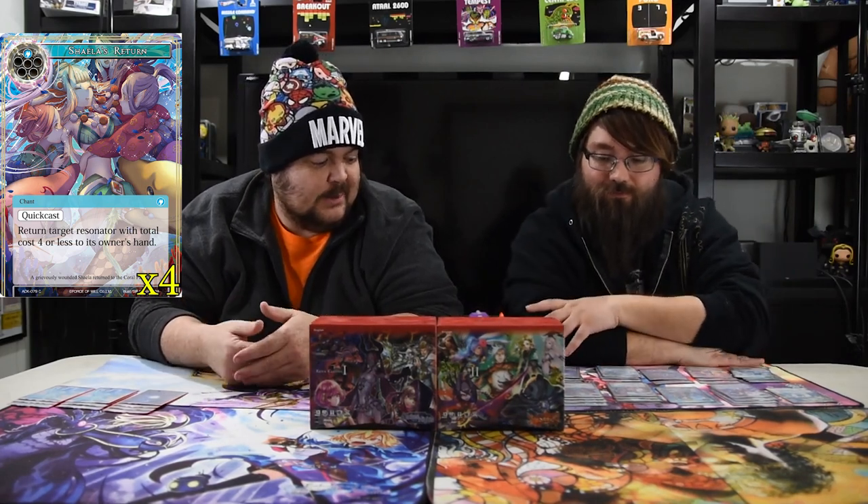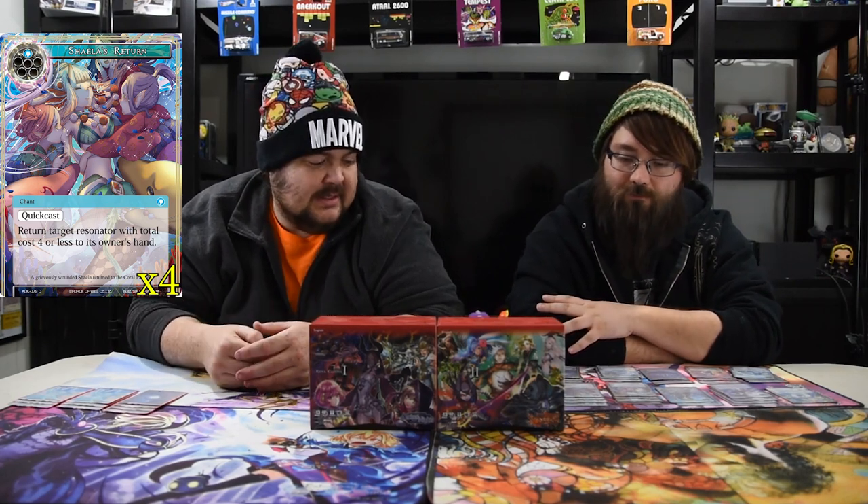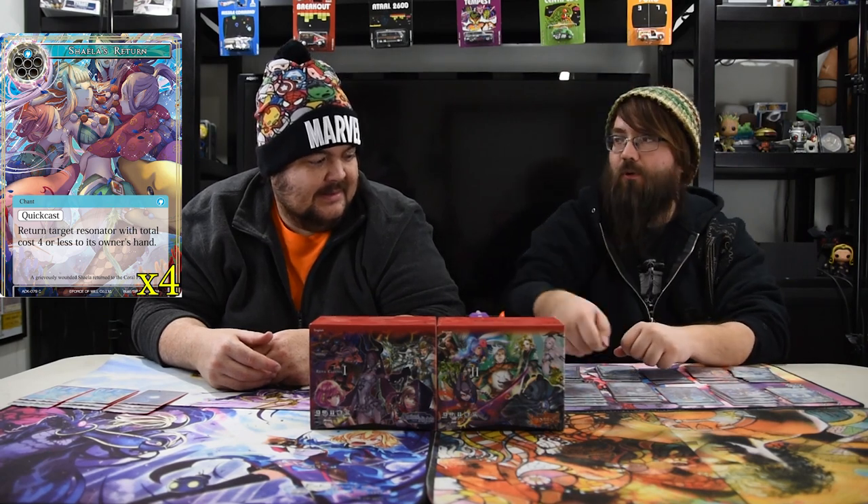Next up is Shayla's Return — a great bounce spell. One mana quick cast: return target resonator with total cost four or less to its owner's hand, which hits most of what's played. Four covers pretty much every relevant threat. What's good about Shayla's Return is it can also bounce your own dudes — if they try to kill your Were Rabbit you just bounce it to your hand and play it again, since most of this deck costs one mana. Late game with Jermonger you can bounce him back to awaken him again.